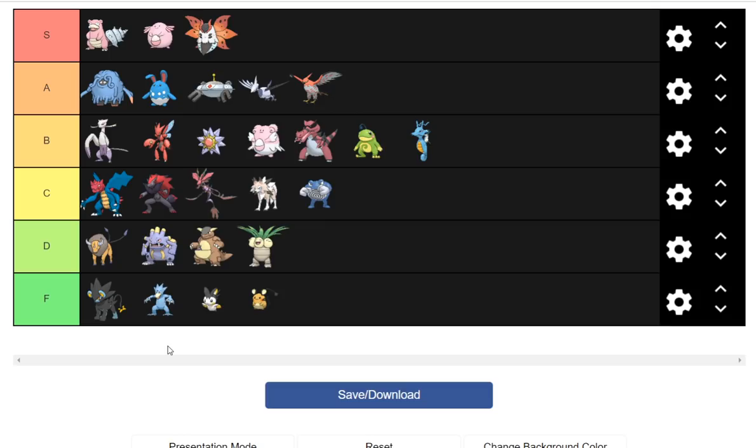Tangrowth, Azumarill, Magnezone, Skarmory, and Talonflame are in A rank. Tangrowth gets Regenerator but is kind of stuck with old tricks, which are fine. Azumarill's Belly Drum stuff is going to pop off and limits team construction. Magnezone loses Hidden Power Fire but gains Body Press — interesting trade-off, might be awkward against Ferrothorn but should still trap things. Skarmory is always going to be OU by usage — it's a Spike setter, can Defog, gained Body Press, and can run Shed Shell to beat Magnezone in the second meeting. Talonflame will see a big boost in viability from Boots despite the ability nerf — expect it to be around B rank in OU.